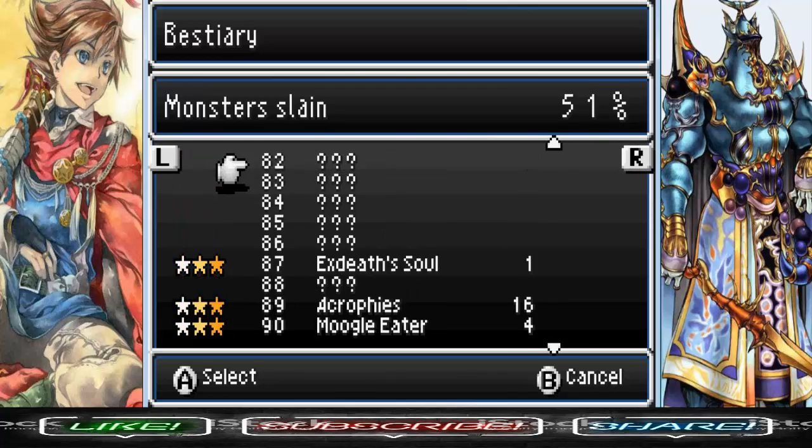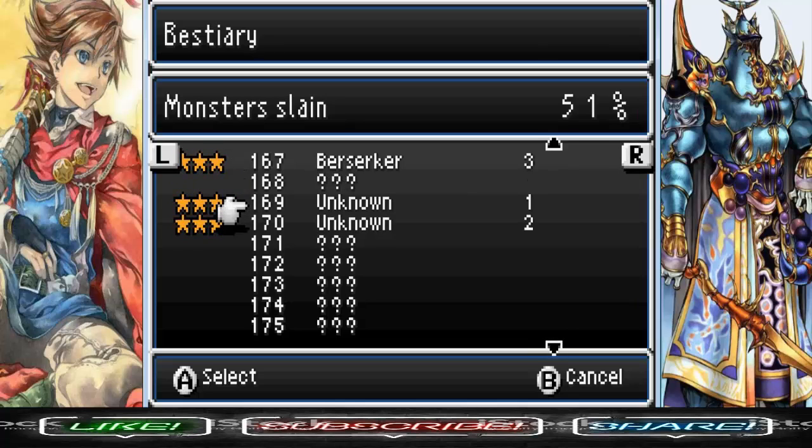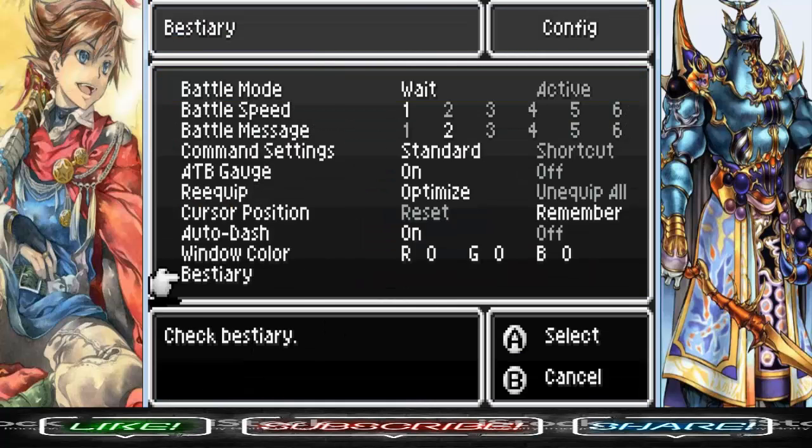There's number 168. Number 169 has 3,500 HP, and number 170 has 2,500 HP. Since I don't know which exact unknowns they are, I'm just going to be going by ear and checking the bestiary.